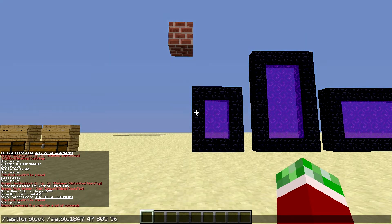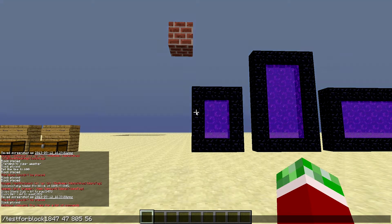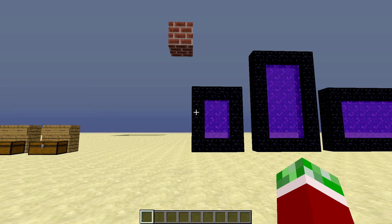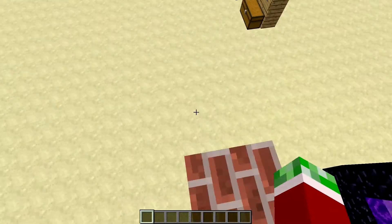I put these coordinates in and it will then say the block at — whatever coordinates — is brick, except diamond ore, which I'm guessing is what was there before.